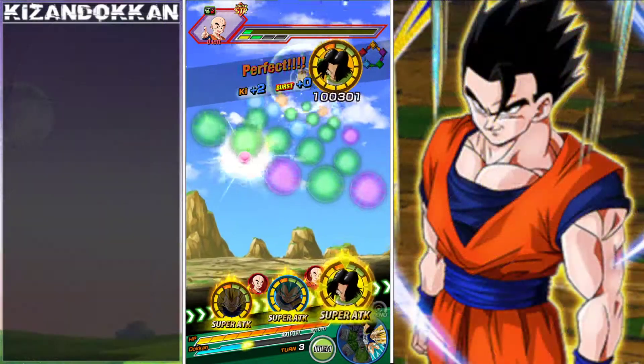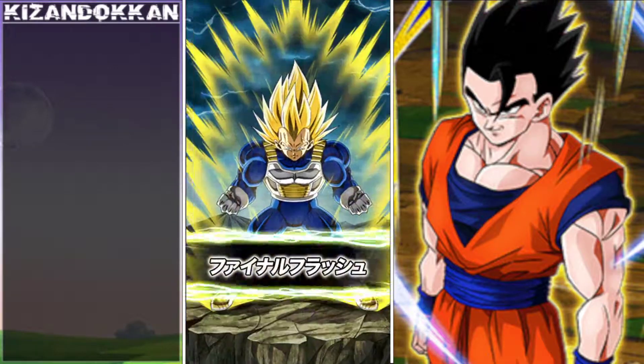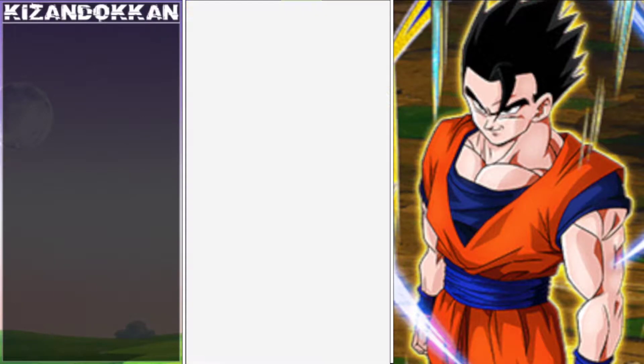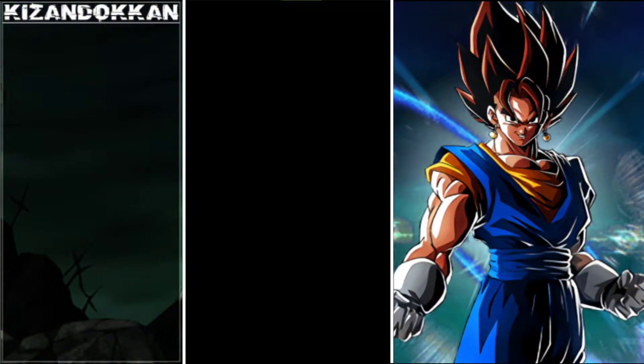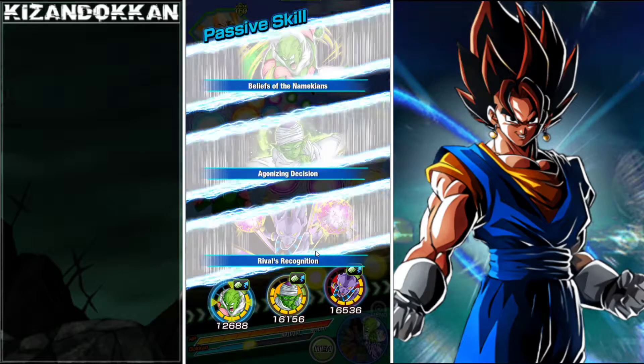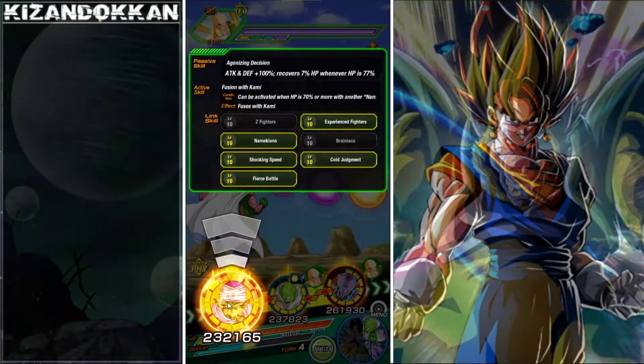This rotation is going to be stupidly strong - it is the Vegeta rotation. This rotation is mainly used in Infinite Dragon Ball Histories or the Legendary Goku event. If you're ever struggling, this rotation usually can get it done for you quite easily. But now we've got the boys - look at those links!